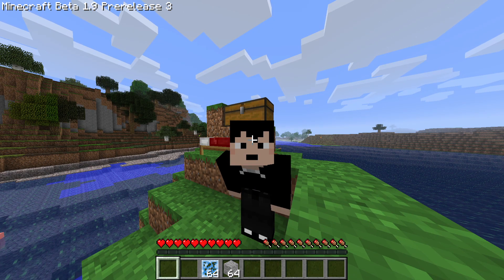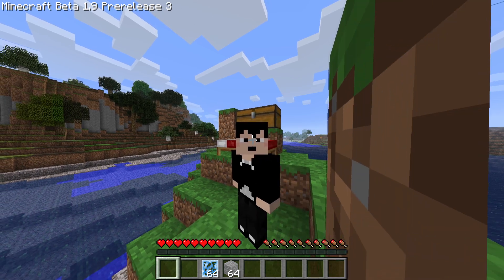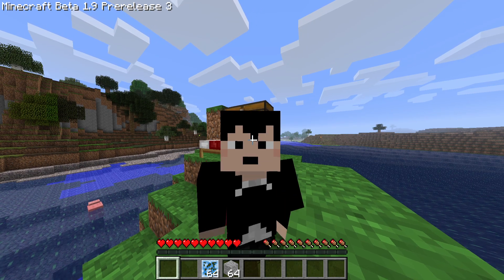In the month of discontinued items, we want to get items that we can't normally get. The next block we're going to try to get is spawn eggs, and this is how you do it.